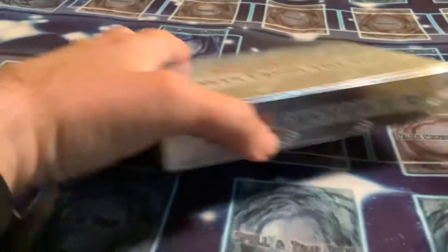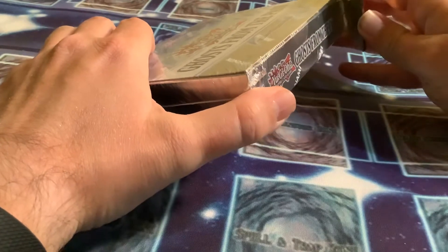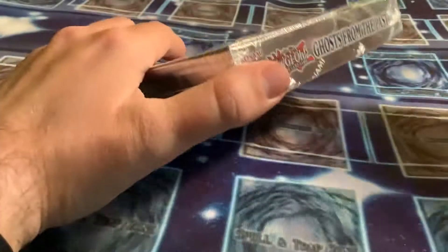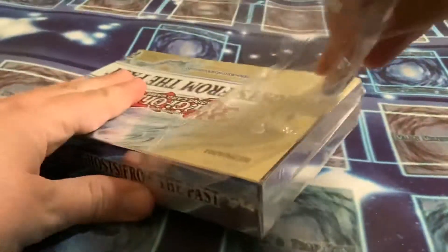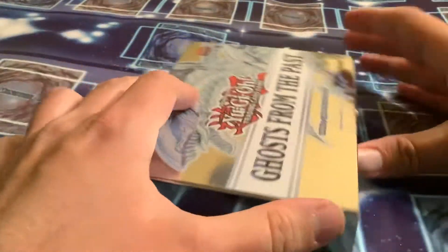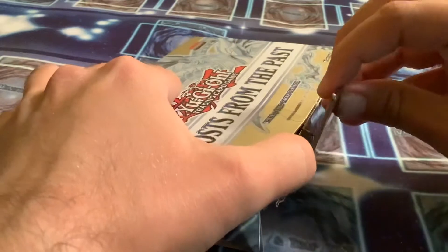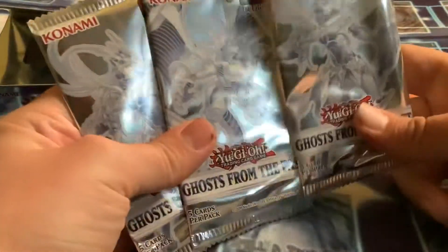Alright, there we go. Got the plastic off — no wonder why I ran into some problems getting it off. There we go. Take a look, here are our packs, five cards a piece.